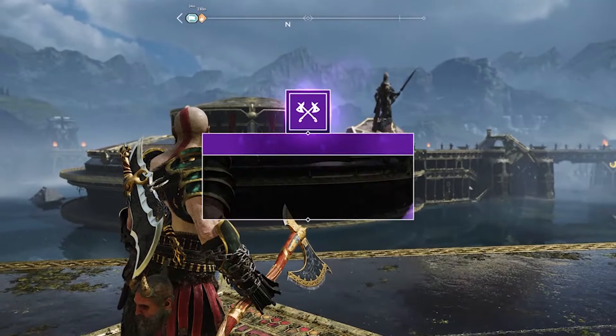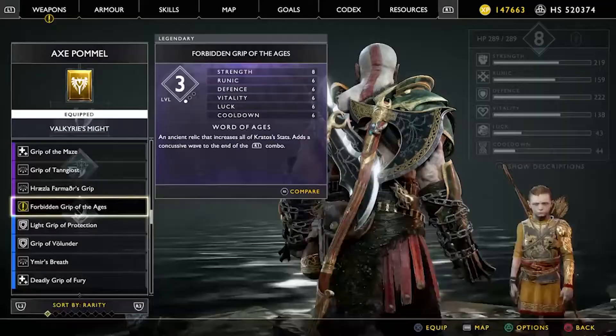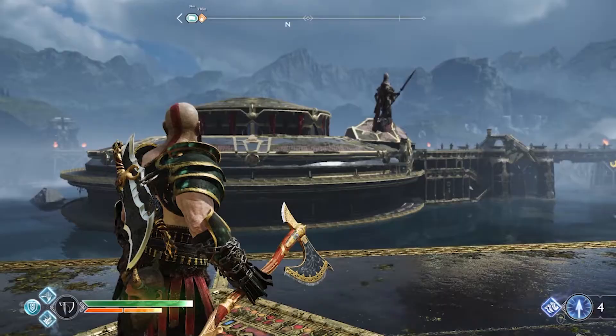The Forbidden Grip of the Ages. It just adds like a concussive wave at the end of an R1 combo using your axe. I'll level that up later and show you that when I equip it.